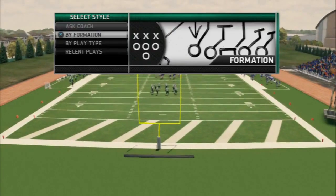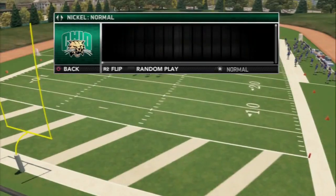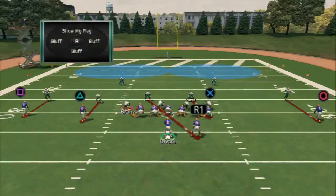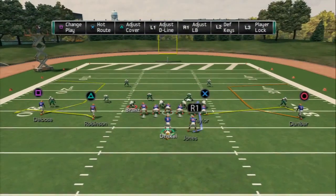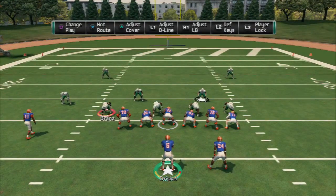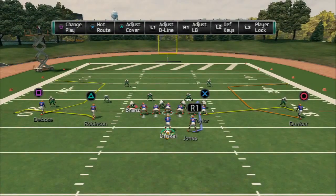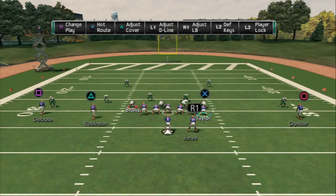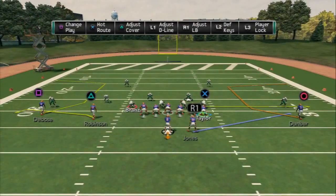Our X-audible here is the Frisco from the shotgun formation, and this is going to allow us to use a multitude of passing concepts and route combinations to easily beat man coverage. Normally when I get a press coverage read, I like to go into this play. It's by far one of the most effective passing plays in the game, and the quick audibles in this formation will allow you to very easily beat man coverage.